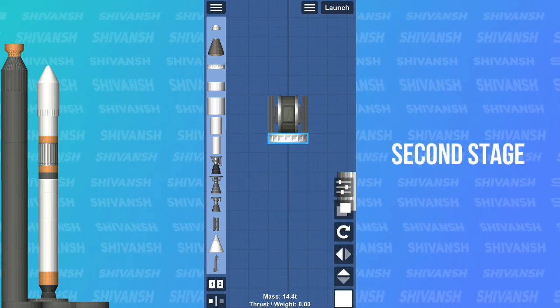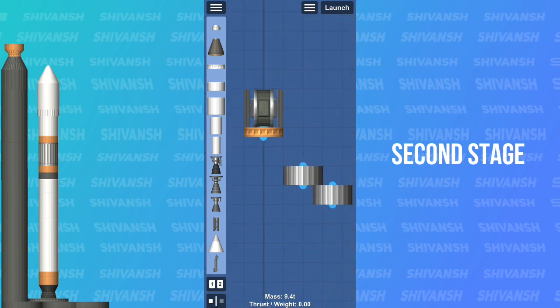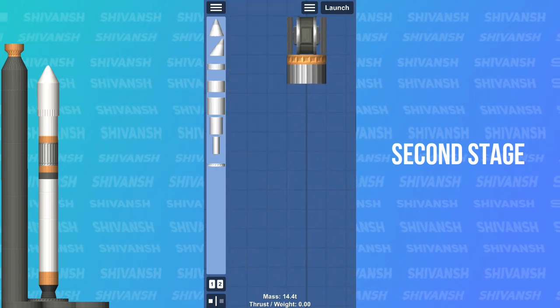Now time to build the second stage. This stage needs to be efficient as it will guide the payload in space.